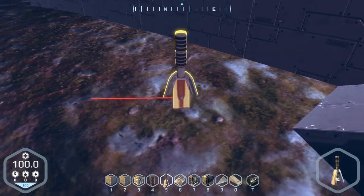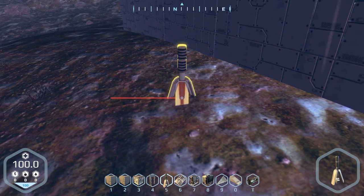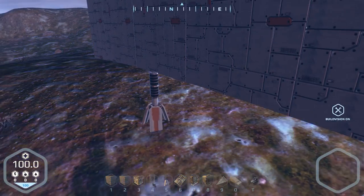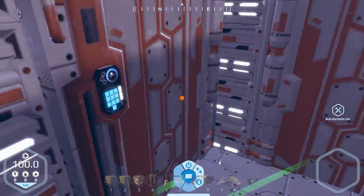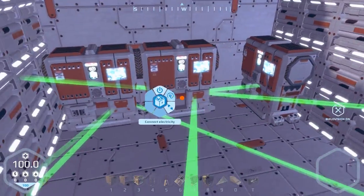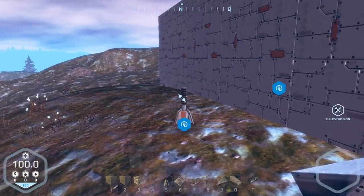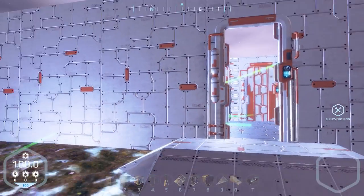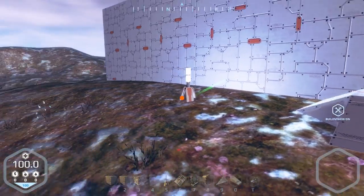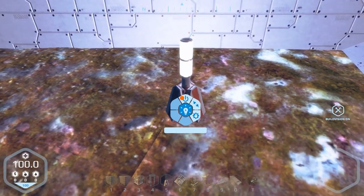I'm gonna try — oh look at this, it's probably targeting this thing. I'm gonna go into the build vision and try if I can connect this guy into this guy. Yes I can! That is freaking awesome because they're not on the same structure but anyway I can do it.